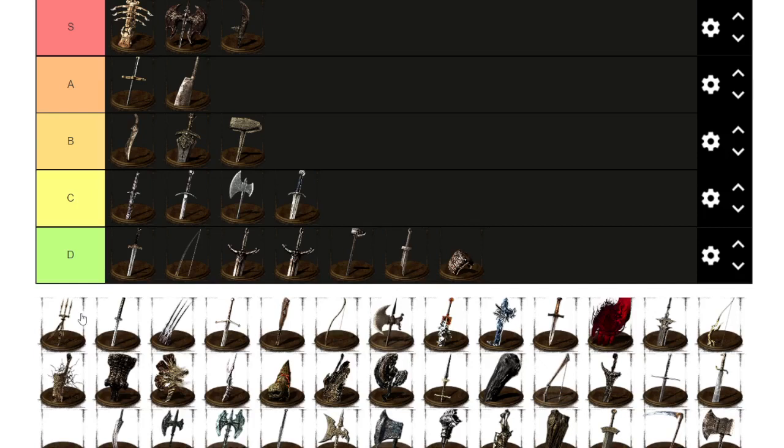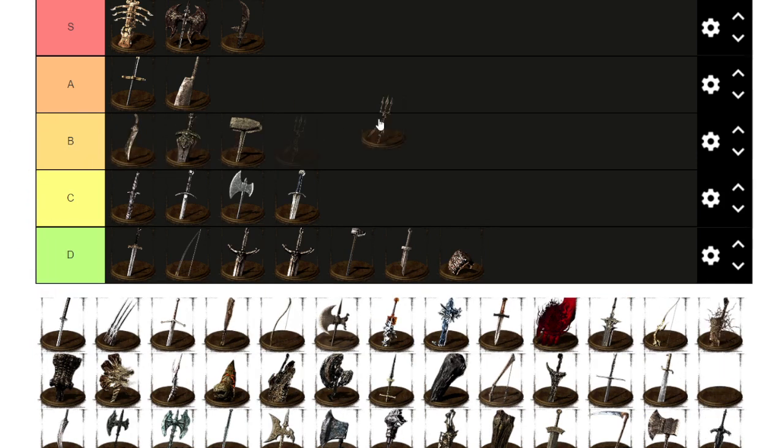Now the Channeler's Trident — this gives you an actual buff, and because of that buff I'm going to give it A. The damage is not that impressive but the buff is really fun. It buffs every mob on the map and you can get some funny situations. Spears are really strong, but this spear is just special and very fun to use, so it's a definite A tier.